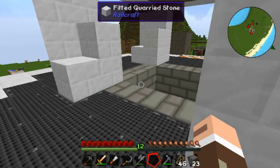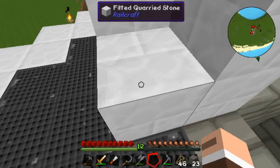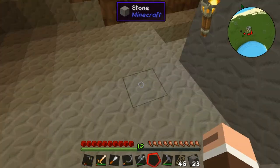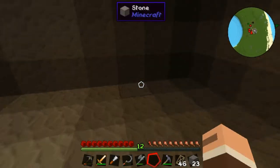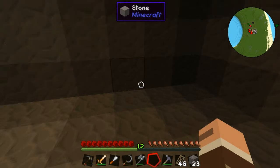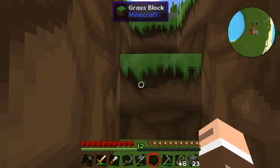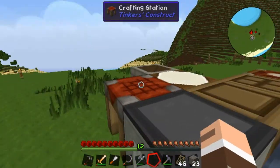Today I want to work on getting an elevator set up, but first I want to make a ground level so we can set up the elevator. Here is where I want ground level to start, and we're at Y78.